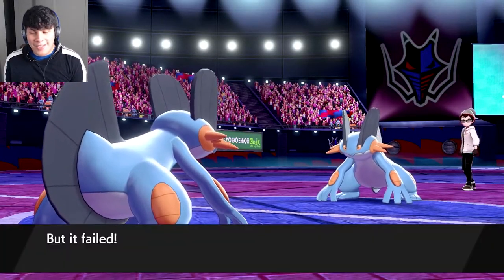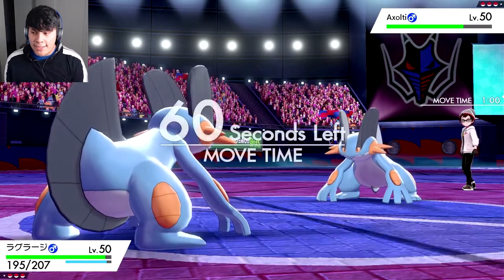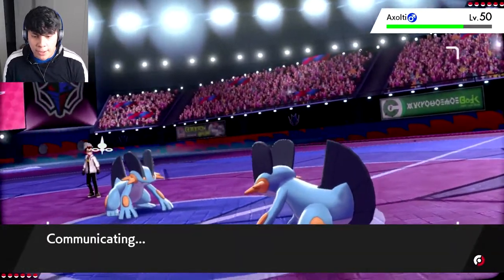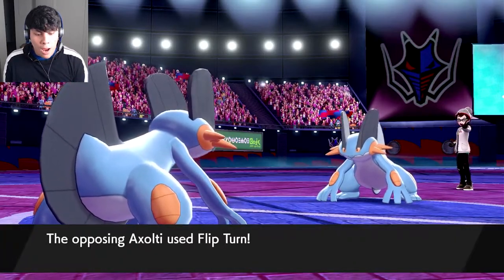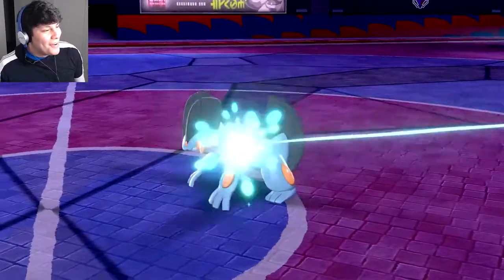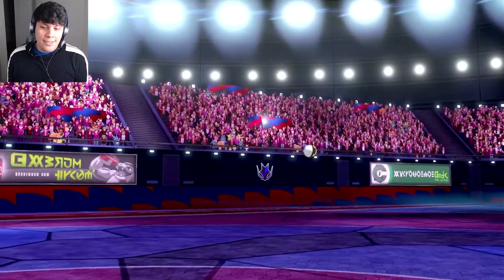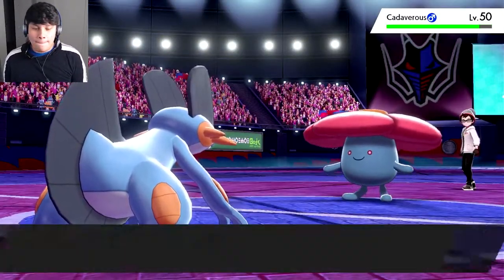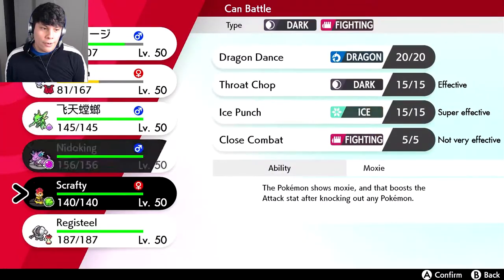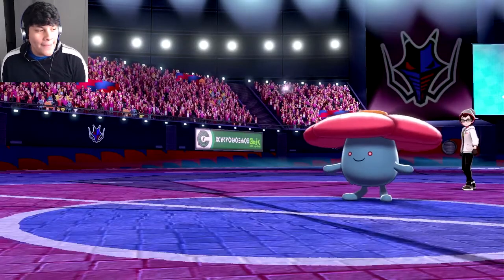What are you gonna go for? Protect also — so we're both scouting, that's funny. I think we Flip Turn — unless we Earthquake. I think we Earthquake, let him go for the Flip Turn. Why did he go Stealth Rock? I went Stealth Rock too — what is wrong with me? We messed up the play. If he goes Magnezone or even Cinderace I am going to be upset. Who is this? Okay, I'm fine with that. We don't outspeed it so we're gonna hard switch to Cursola.